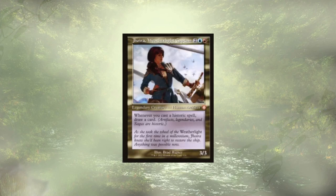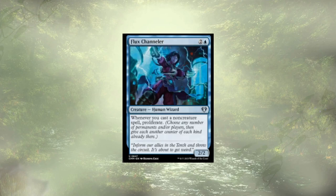Jhoira, Weatherlight Captain is an obvious addition to this deck. Whenever we cast any historic spells — and we have quite a few of them — we're gonna draw cards. Card draw is good, keeps her hand full. Flux Channeler follows up Jhoira: whenever we cast a non-creature spell, we get to proliferate. Only 25 cards including our commander are creature spells, so we're gonna proliferate a lot — and we can also proliferate those energies because they are counters.